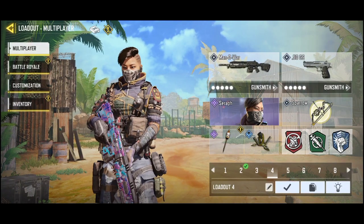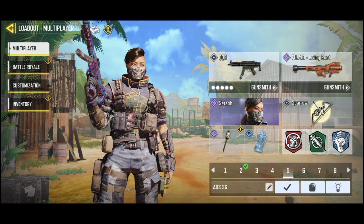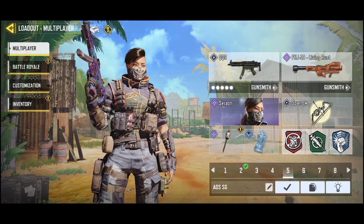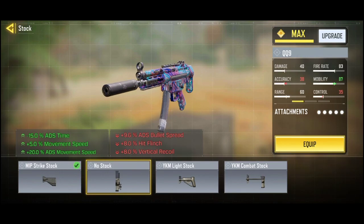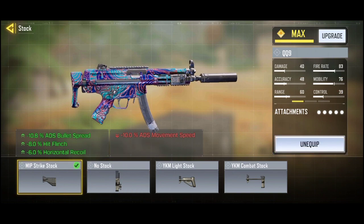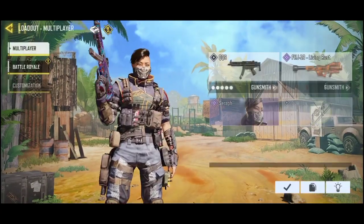My fifth one is the QQ9 — the gun you guys always ask me to show my attachments for. Here it is. You can replace the strike stock with no stock if you want faster mobility, but I use strike stock because it fits my playstyle better since I want to engage in long-range fights more.